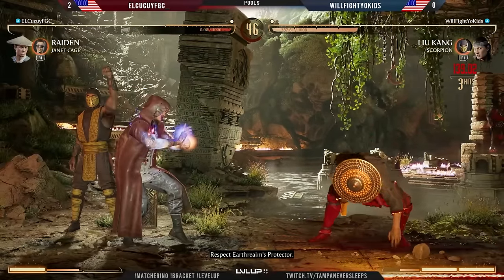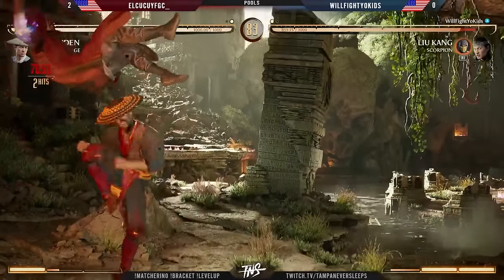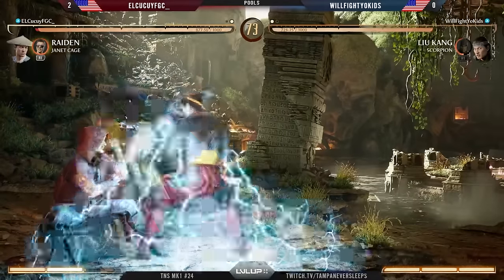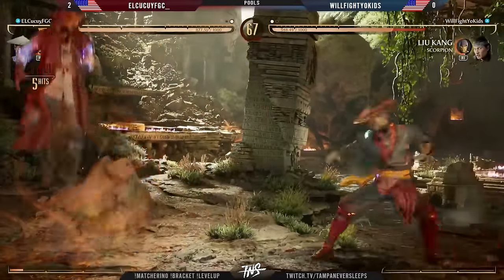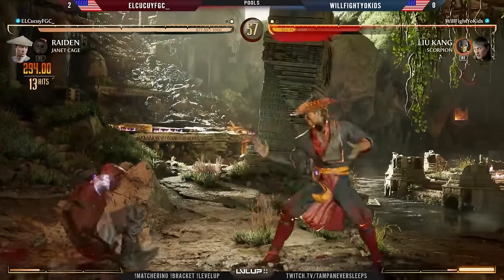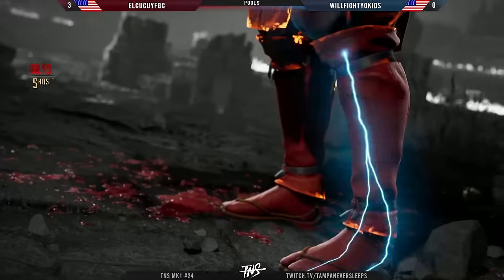We get the bounce combo and take down El Kakui in the second round — very fortunate for Will Fight Your Kids to get that overhead. The bounce really hurts — a nice lust that came into play. El Kakui is blocking — we get the overhead to keep safe. That hesitancy when we tried to follow the back two because we weren't expecting the hit — full punish. A down-two is also going to get fully punished with Janet cage to help keep the combo going. We get the overhead to clean up, and El Kakui takes it three to oh against Will.